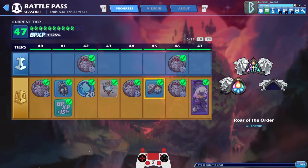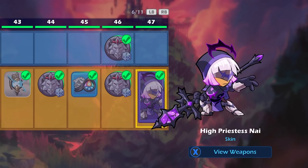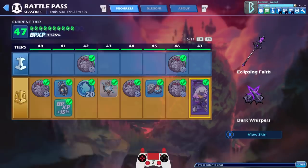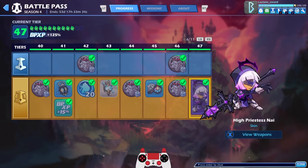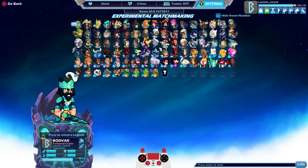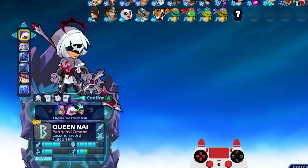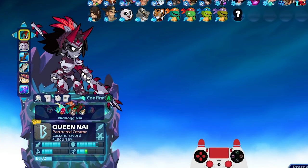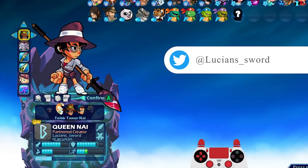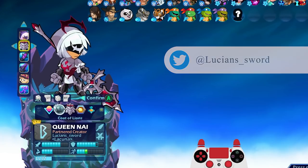I also got High Priestess Nye, one of the few awesome new skins in this battle pass. Those are the weapons you get with it as well, which can be used on any other legend that uses spear or katars. This video is going to be dedicated completely to High Priestess Nye, so we're gonna be playing some games with her. It's been a long time since I've really dedicated a video to Queen Nye. She has some really cool skins, and as you can see I do have Code of Lions colors, but I also have a lot of others.